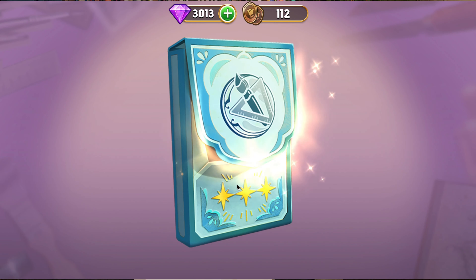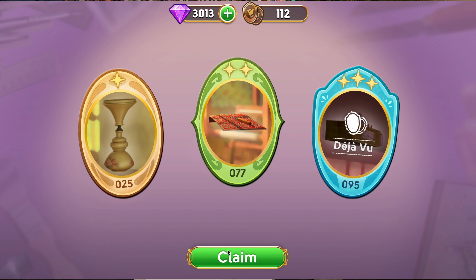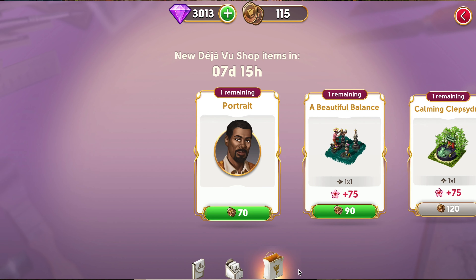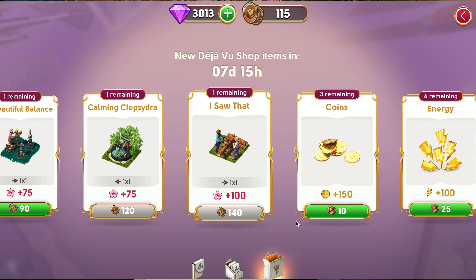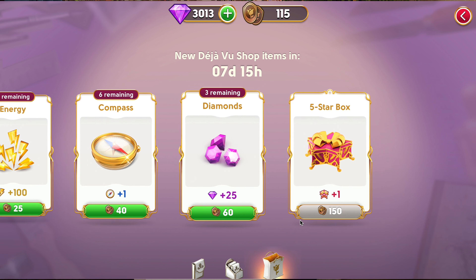When you collect a snippet you already found, you'll gain a Deja Vu token. The higher the rarity of the Deja Vu snippet, the more tokens you will receive. You can spend them in the Deja Vu token shop, where you can win great prizes like Diamonds and Energy. Most of the prizes have a limit to the number you can win for your game. The Deja Vu tokens must be spent before the end of the album, and any unused tokens will be transformed into a small reward at the end of the cooldown period.